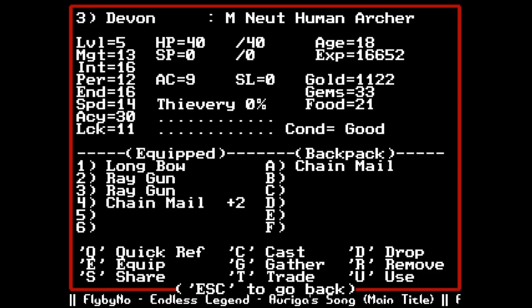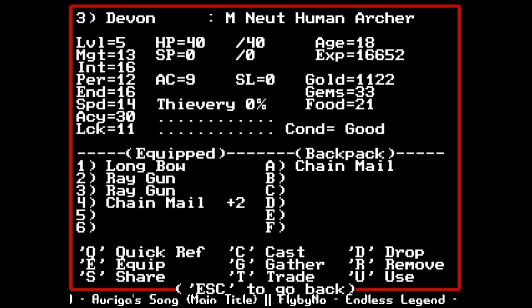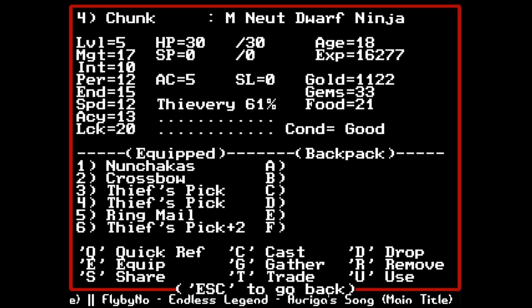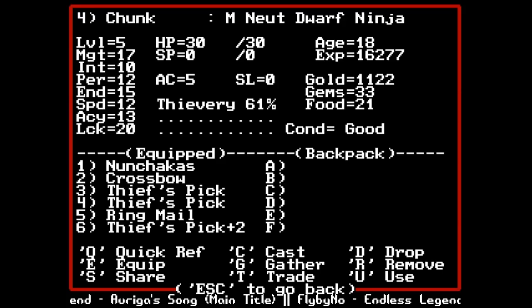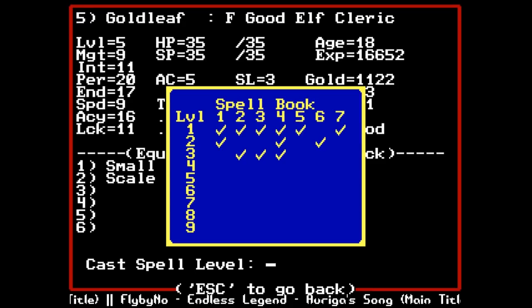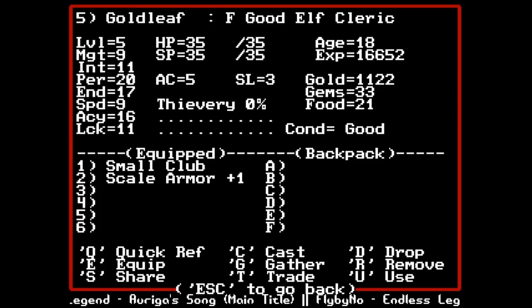Devon upgraded his scale armor to chainmail plus two, and gained access to another ray gun bringing his accuracy up to a pretty impressive 30. Ideally I'd like to get him three ray guns and then a helm - that'll probably be his general gear layout until he doesn't need the accuracy boosts anymore. Chunk got ringmail armor and we found a thieves pick plus two which brings his thievery up to 61, which I consider pretty good at this point.